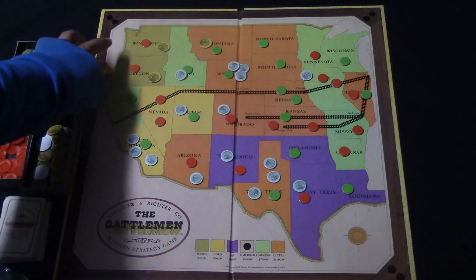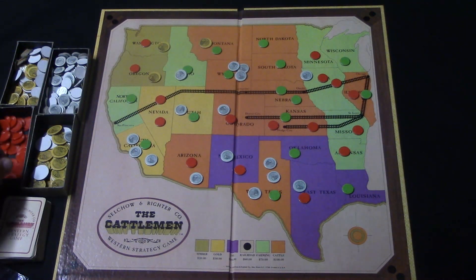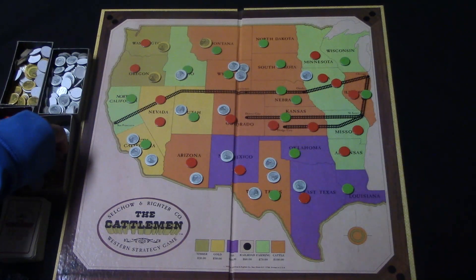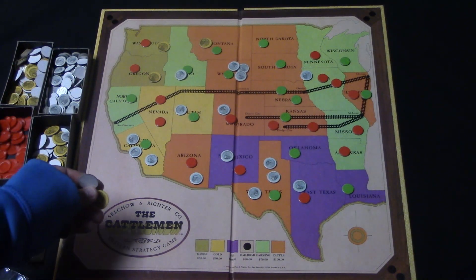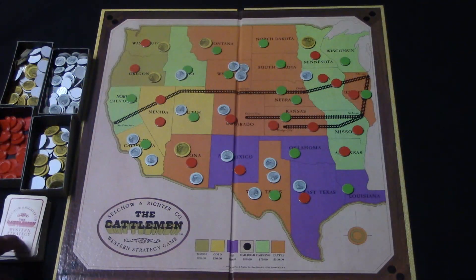Since the red player has claimed the two timber states, he receives a bonus $20. So let's say he takes those and places them on his states. You also have these western strategy game cards — anytime the player whose turn it is rolls a double while trying to steal claims, they draw one of these cards and follow what it says.